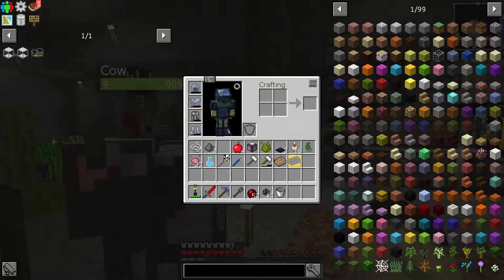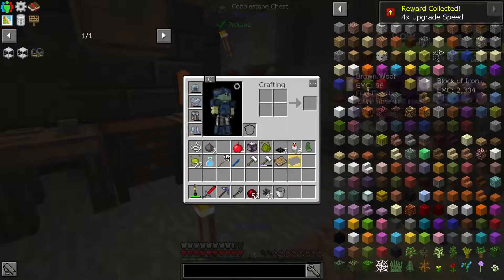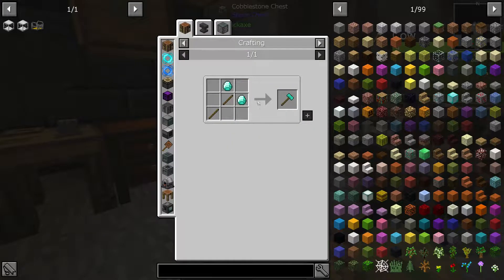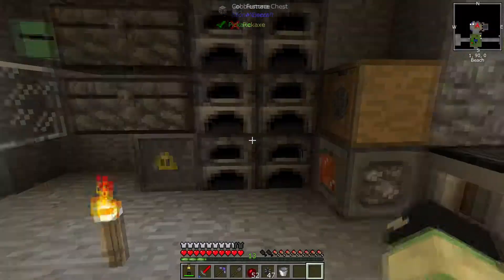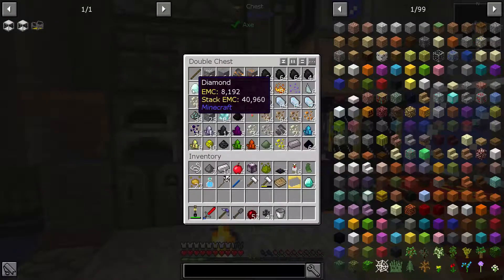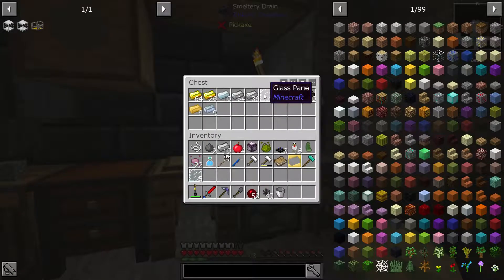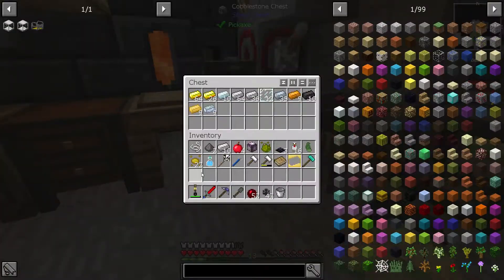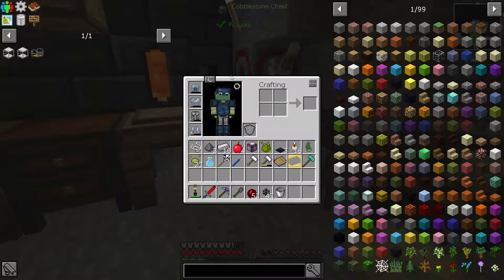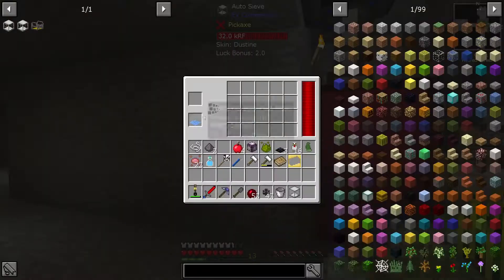We get some speed upgrades from Extra Utilities. The other thing we want to make is an auto hammer, so that requires some diamond and iron - 10 of each of the two. Let's make the diamond hammer, four glass panes. Auto hammer - perfect, let's grab it.